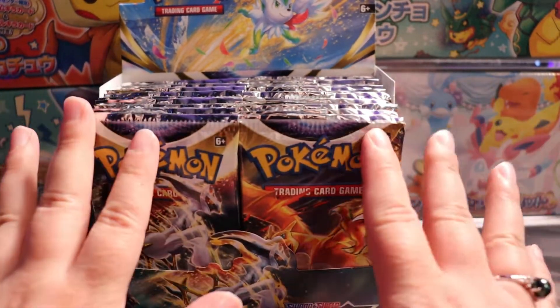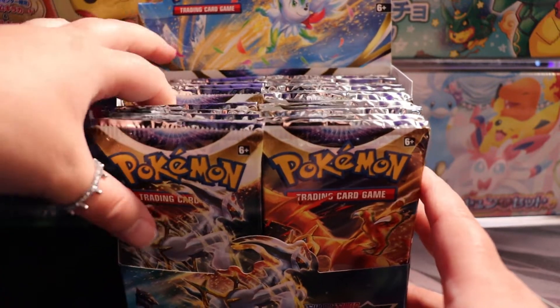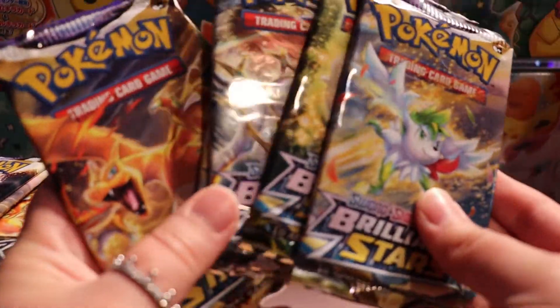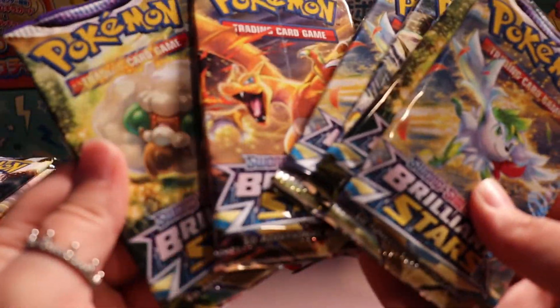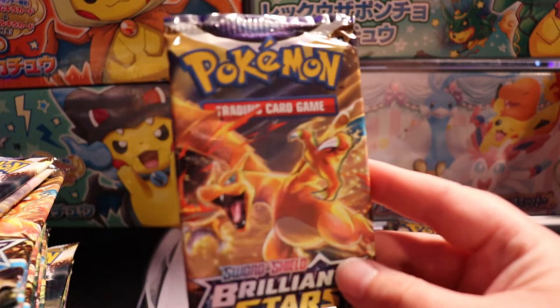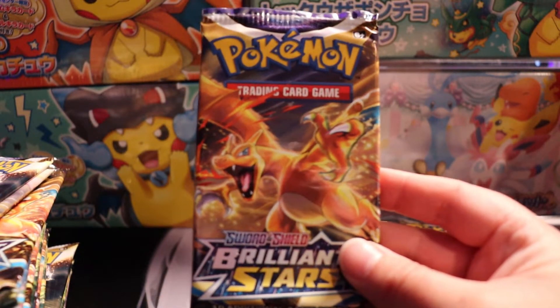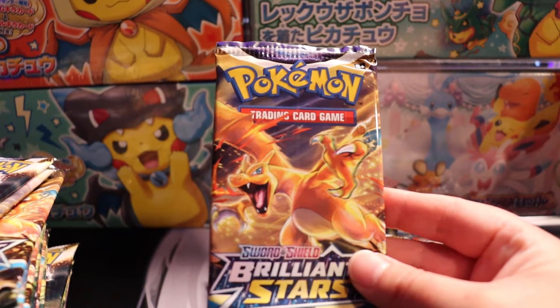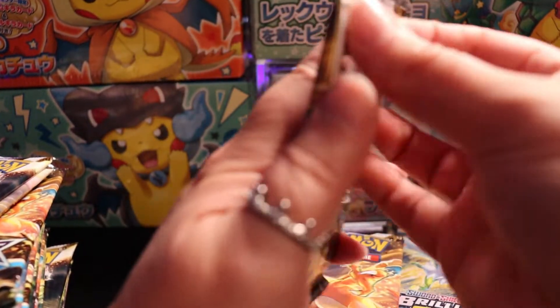Now there are 36 packs and we are going to go through all of them. There are four different art styles and today I want to start with the classic Charizard. It looks so beautiful, I absolutely love it and let's get to it.